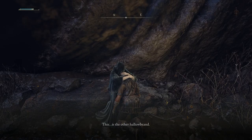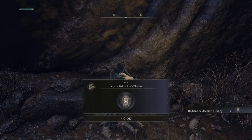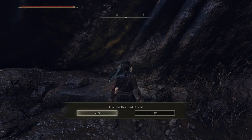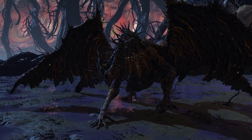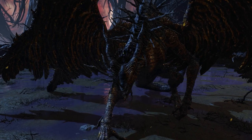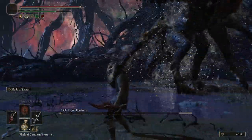Now that you've got the curse mark, take it to Fia — she'll still be hanging out at the Prince of Death's Throne site of grace. Bring her the curse mark and you'll receive the Radiant Aldican's Blessing. Then reload the area and Fia will be asleep. After interacting with her, you'll enter the deathbed dream for the boss fight with the Lich Dragon Fortisax — a large undead terror that will be waiting for you. Once you've won, collect your spoils of war.